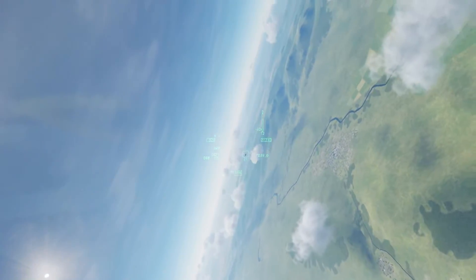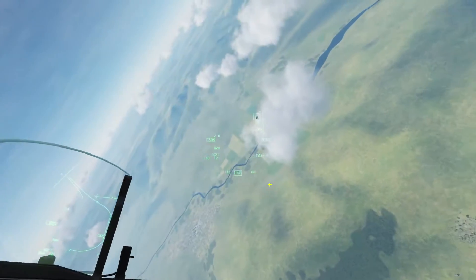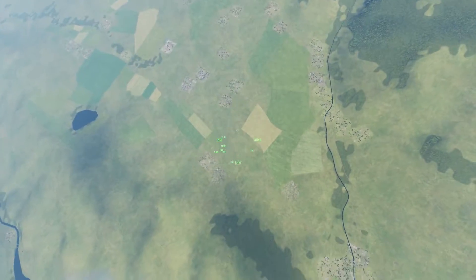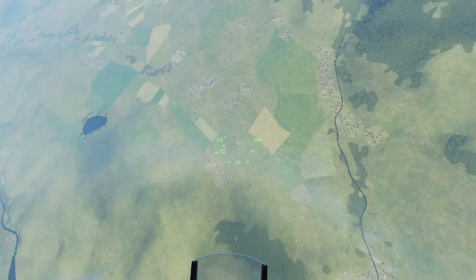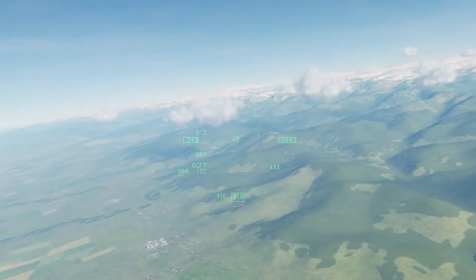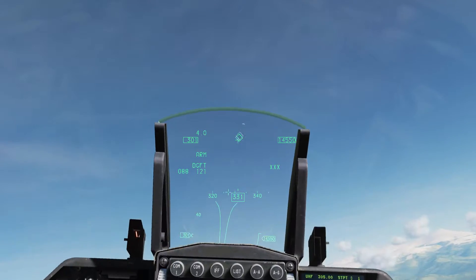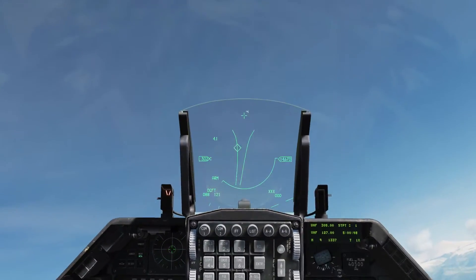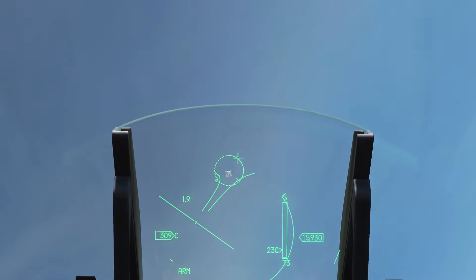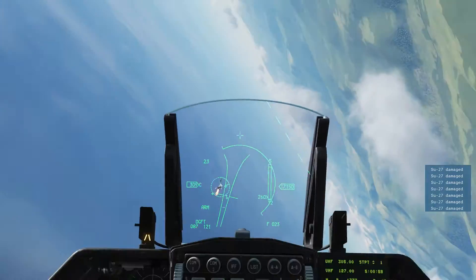I'm not going to use the AIM-9s here even though I do have a good lock. With the AIM-9s you'd probably want to put him to bore, which means you can lock him with your head. He's diving on us — let's go ahead and put him down. I'm going to go with a guns track here, using the EEGS boresight. TMS up locks him up and we're looking for a pipper solution. I'll pull lead, lead, lead — and guns. Good kill.